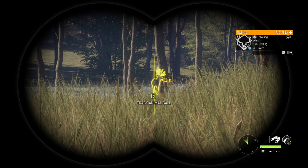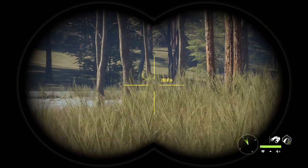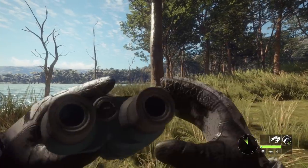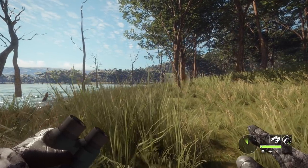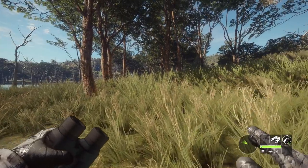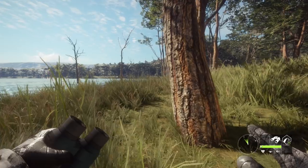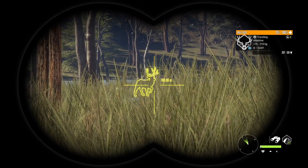Hello everybody, we are back on Hunter Call of the Wild. As you've probably seen from all the diamond mule deer people have been getting recently, the mule deer are fixed. I figured we might as well go out and try to get ourselves a diamond or a good size rare, since that's something we don't really have in our new lodge. Hopefully we can get ourselves a diamond — they look pretty crazy, and the only one I've got was the smallest rack.